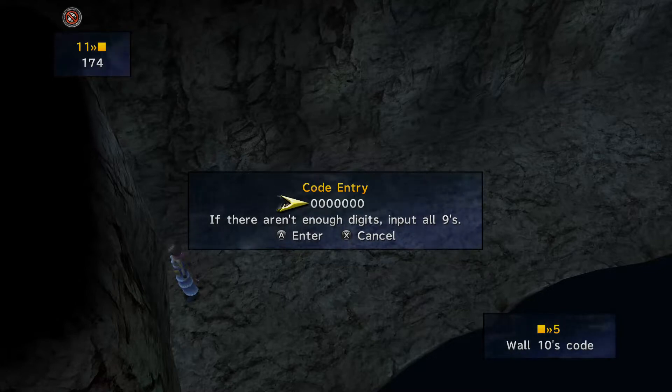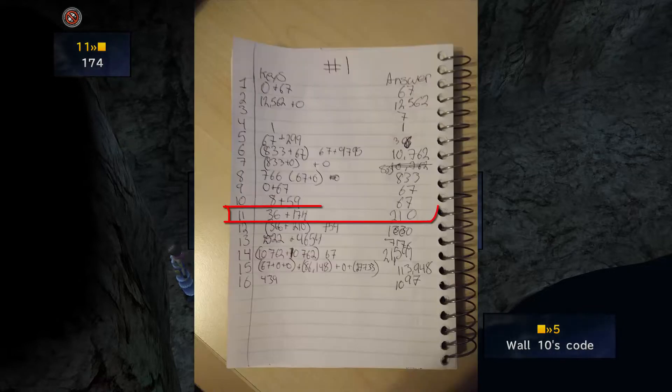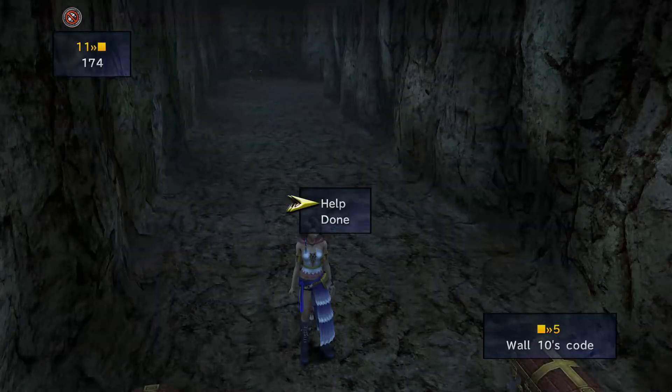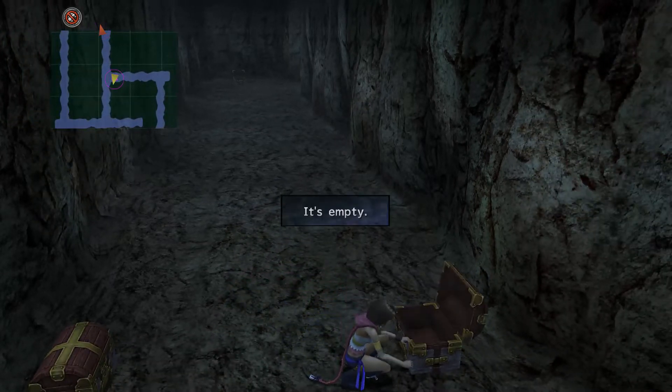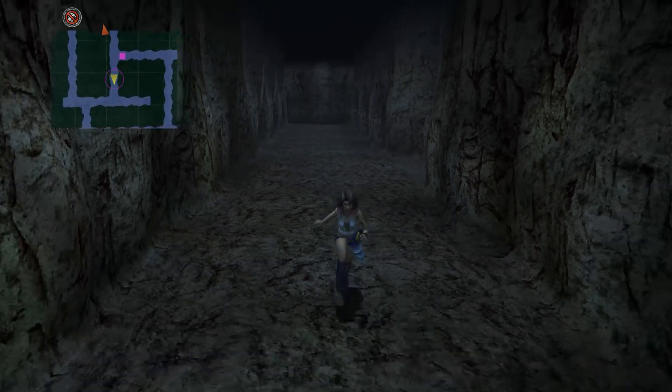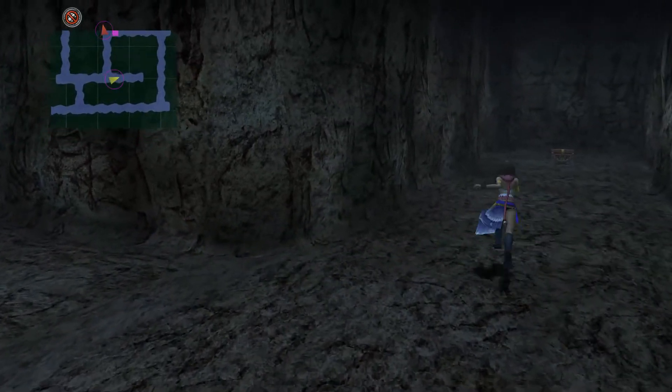We have the code for wall number five, and wall ten's code was sixty-seven. So we go to that spot and input our two hundred and ten — that opens the door. Press the square button and double-check that we wrote everything down. We'll guess on another one of these chests and it's empty. They tend to be empty a lot.